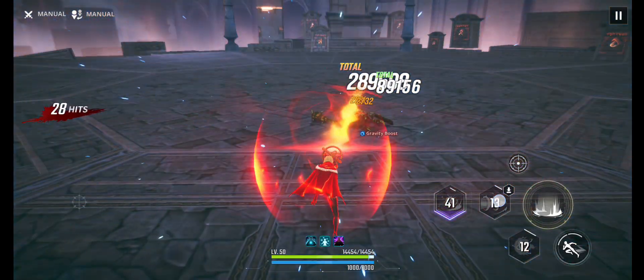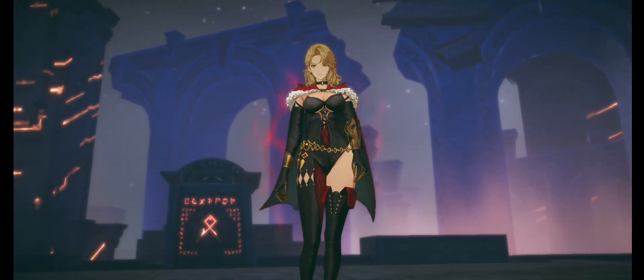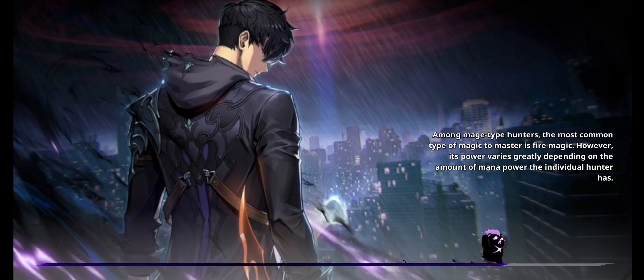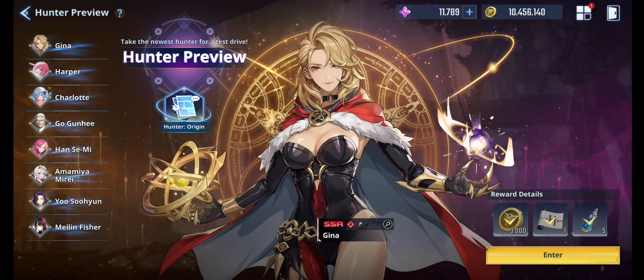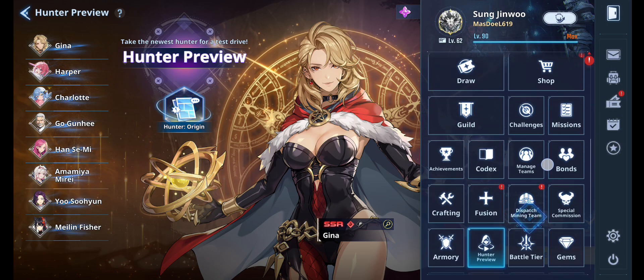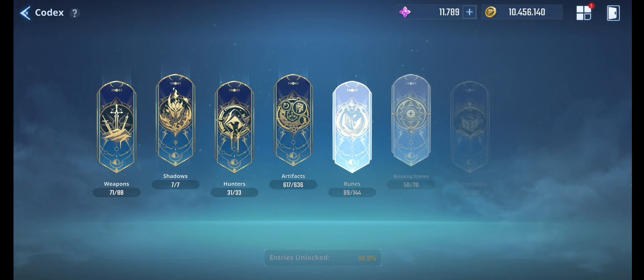This is the way you combo with her, because at high advancement her ultimate will be important for the combo. Basically she revolves around her alt and her ultimate, especially if you want her to be a DPS. Now let's talk about her advancement — let's find the codex.